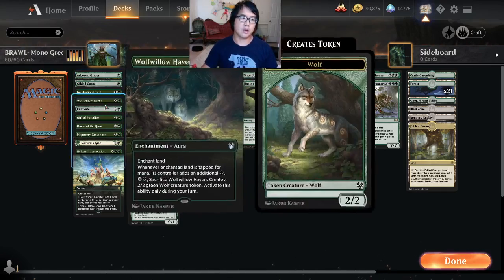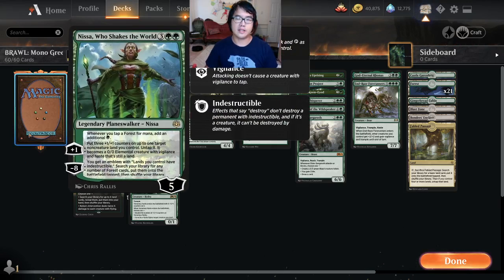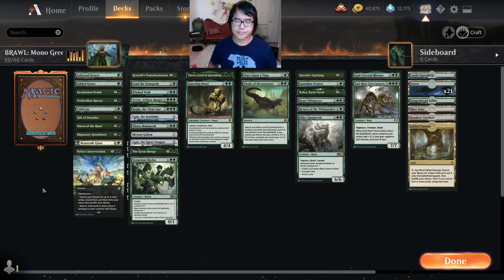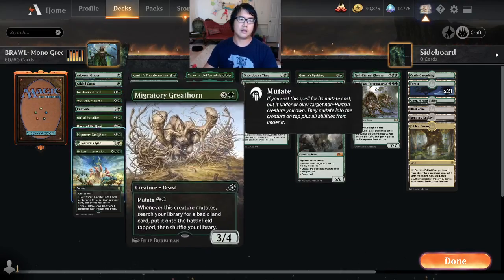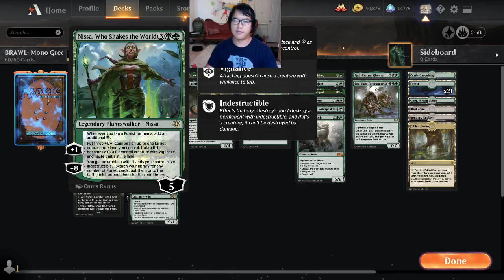They both have their pros and cons and their own flavor, but the land-based approach feels way more guaranteed to ramp. The versions of the deck that use creatures to put extra lands into the battlefield — you have to have them in hand, and if you don't, it's not a ramp spell, it's just a really bad creature. So they might be more explosive and more fun, but this felt more guaranteed to make the land drops happen so we can get to five ahead of curve.